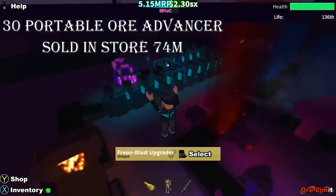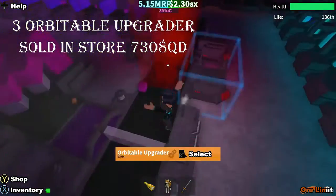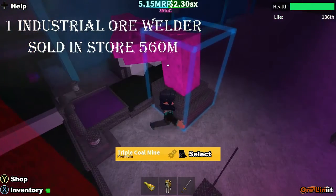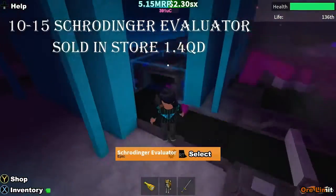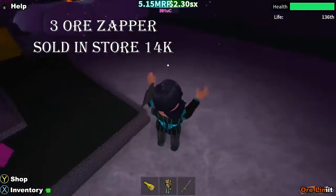Then you'll have 30 Portable Advanced Upgraders — again, if you're doing the circle setup, that number will be much lower. You'll need three Orbital Upgraders, also sold in the store — do not exceed three. One Industrial Ore Welder can be powered permanently by only four normal coal mines from the store. I use 10 Schrodingers here; you can use up to 15 for a higher multiplication.